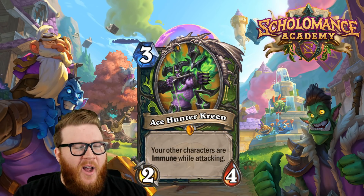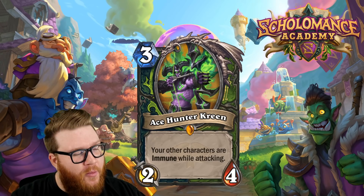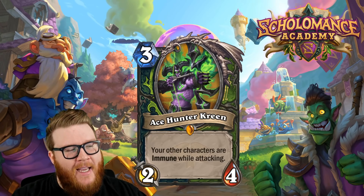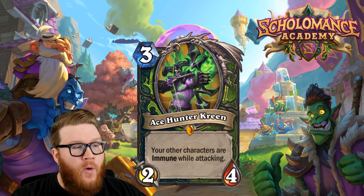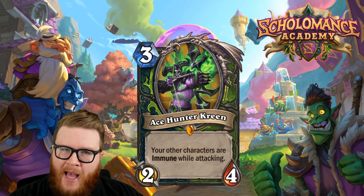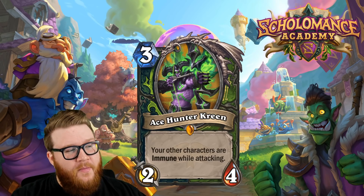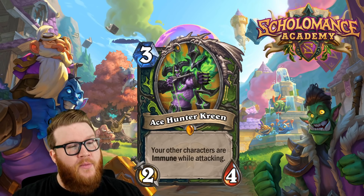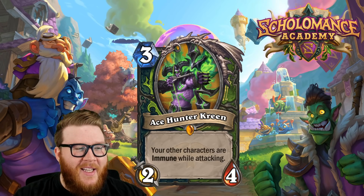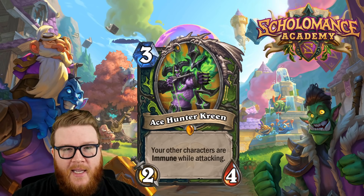Ace Hunter Kreen is a new dual class legendary for Demon Hunter and Hunter, based on former world champion Ace. It's three mana, two-four. Your other characters are immune while attacking — so whether it's your hero attacking or other minions, they're not going to take damage. This is an effect we've seen in the past with a single unit, but this applies to everything on board that's yours, which obviously offers way more upside at the same cost.